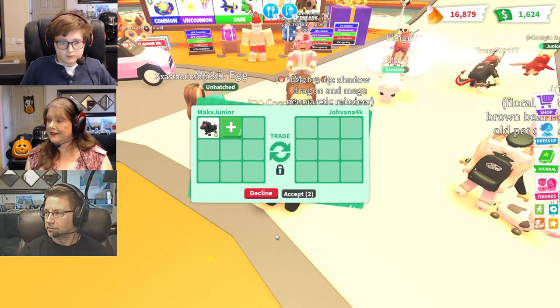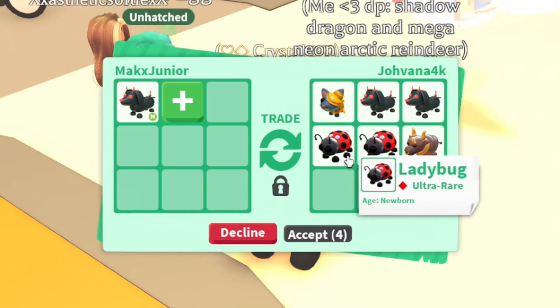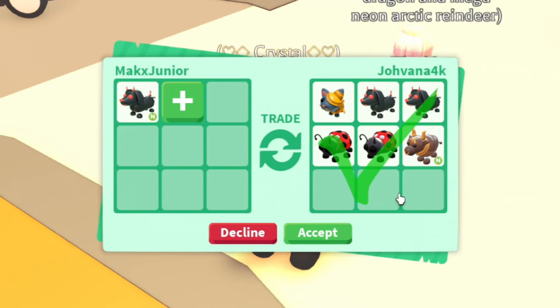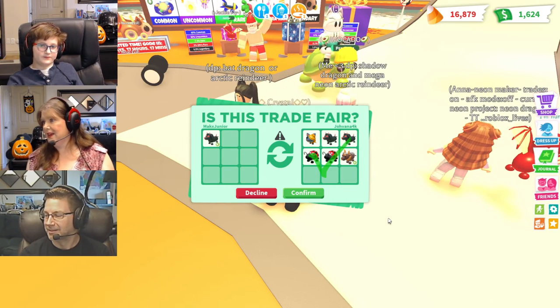A golden mummy cat! Good start — that's a very good start. And two Evil Dash Hounds, two ladybugs, and a neon ox. This one is worthy of considering. What do you think, Junior? Oh, I don't know — especially with the neon ox and the golden mummy cat. It's your choice. Are you gonna accept? Yeah. That one took some time, but because of the neon ox — it's a good deal. It is. That means they've put in all the time. Good job.